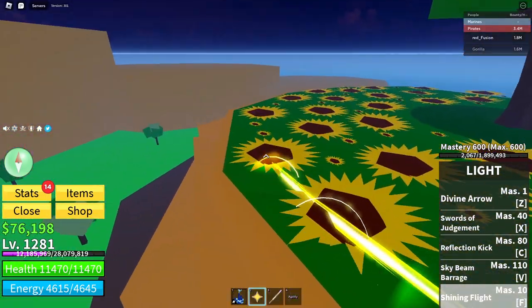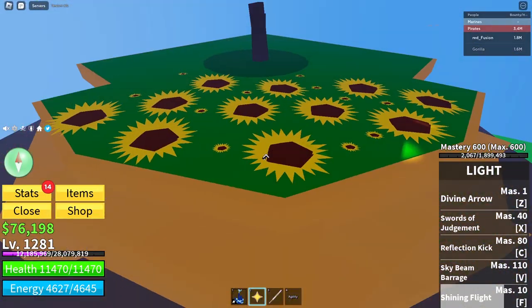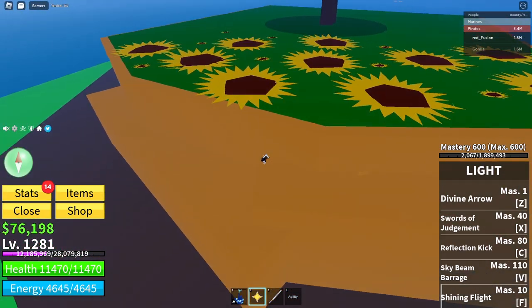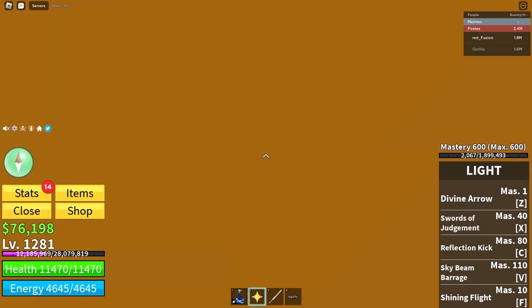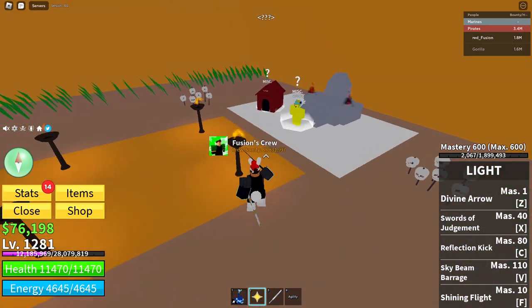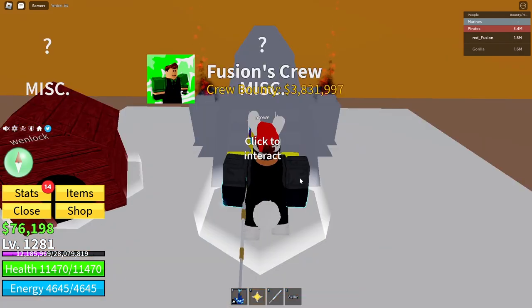After defeating him, go all the way over here — follow where I go. You want to go where Diamond is located. Keep going right around this area — I keep forgetting the exact spot but it should be right here. Then you'll be in a secret room just like this.